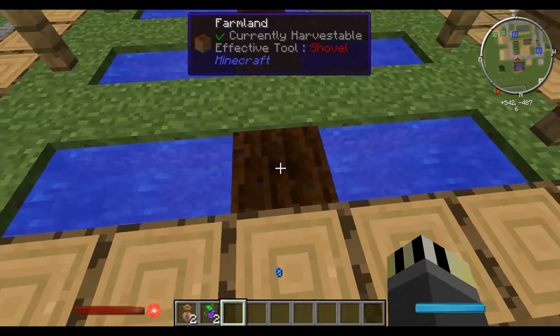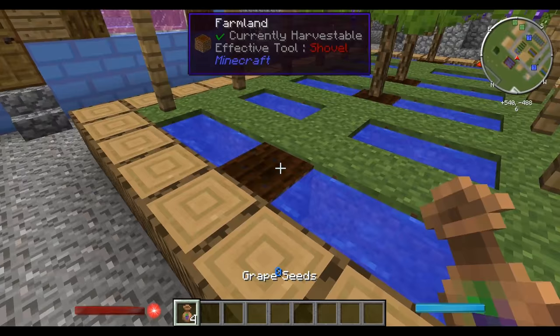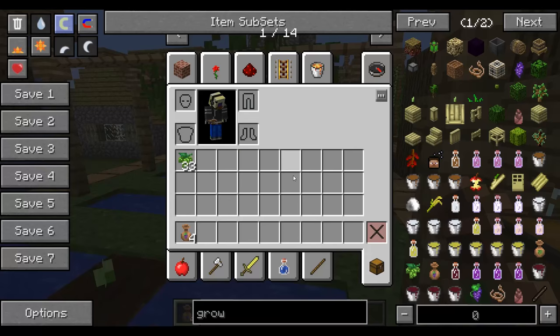The grapes fall on the ground. If you put them into the crafting table you get grape seeds. So let's plant one. All you have to do is wait for it to grow, but I'm a little impatient so I'm going to grab some bone meal. You can see it's got a little stem that goes up.